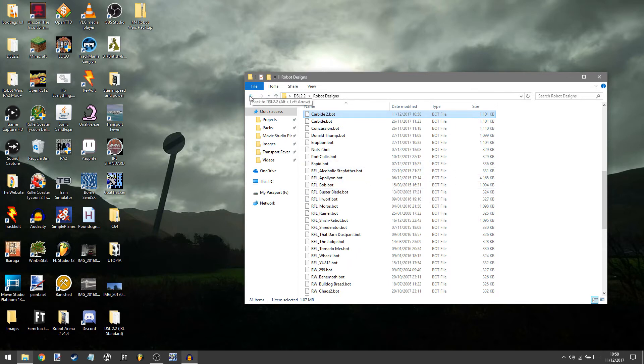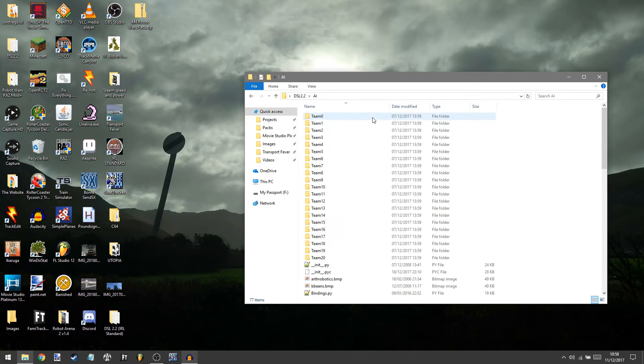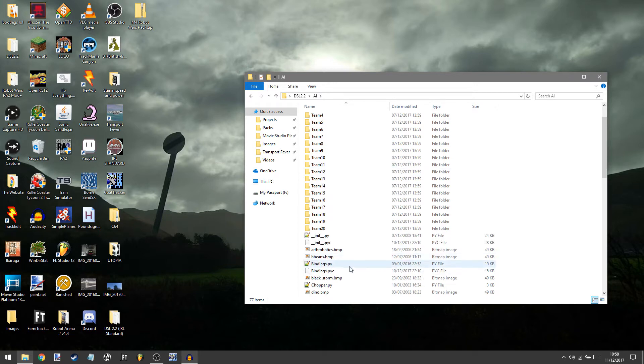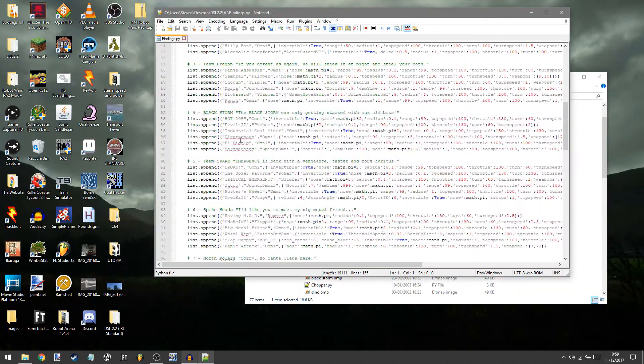So you want to have that in the AI. Go to the AI and think of a robot you want to replace. I don't know how well you know the DSL AI, but for example in Middleweight, there's a really annoying spinner — let's replace that one. Go to bindings.py. Don't go to .pike, go to .py — if you click that one, you mess things up, trust me. So you go in there and you get presented with a wall of code, basically — quite baffling.